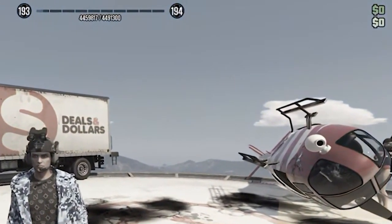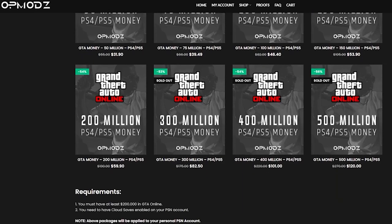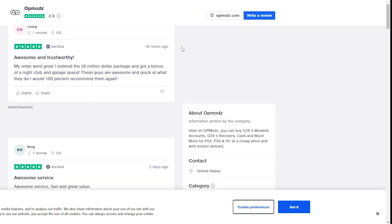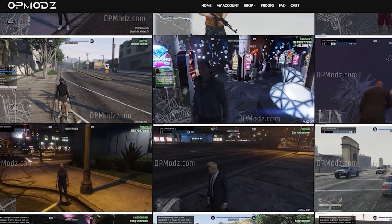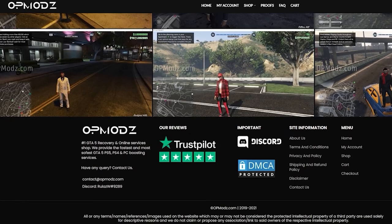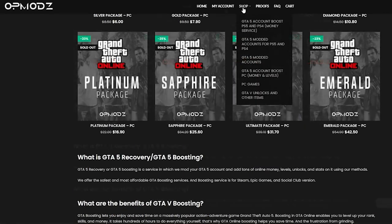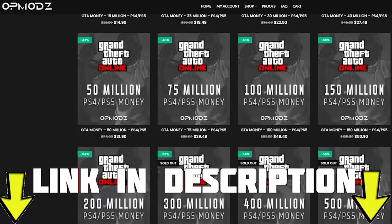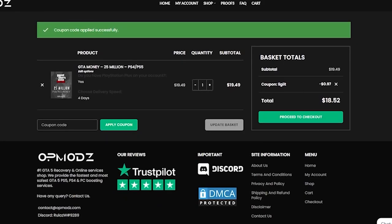Are you tired of being broke in GTA Online and just wish you had more money? Then OP Mods is the website for you. With its boosted accounts, modded services, and high star reviews on Trustpilot, this is going to be the website for you. They provide proof of work so you don't ever have to worry about getting scammed, and they do everything from PlayStation to Xbox to even PC. That will be linked down in the description. Don't forget to use discount code 'Legit' for a 5% discount on all your purchases.